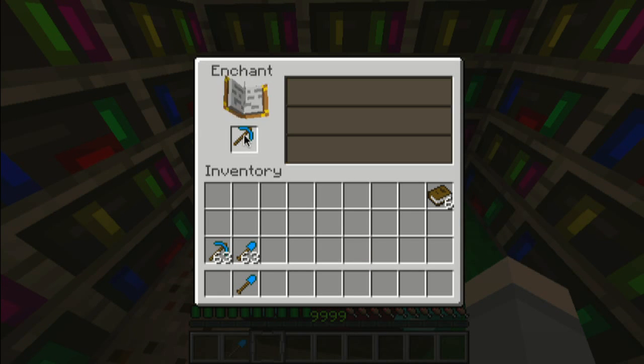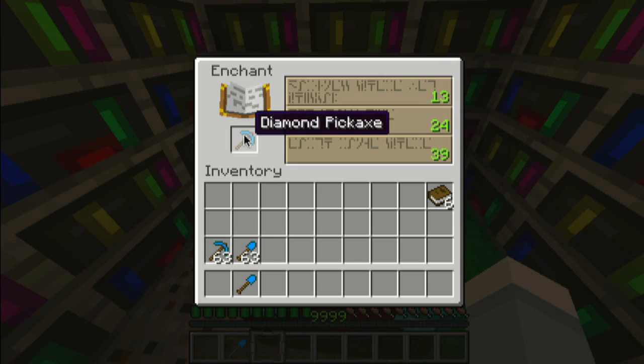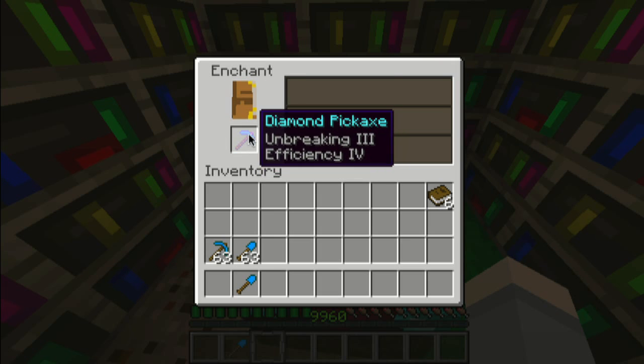So let's find a pretty high enchantment — there is a 39. Let's do something over 30. Just passed another one. 37, 39, here we go. So we got unbreaking and efficiency.